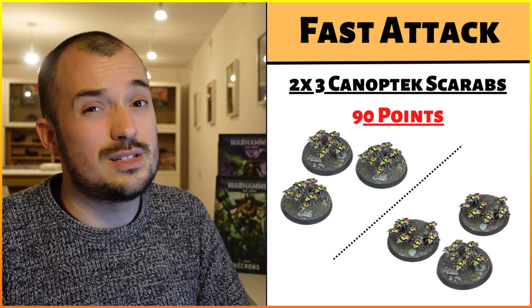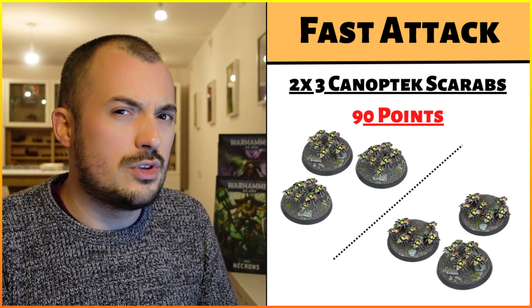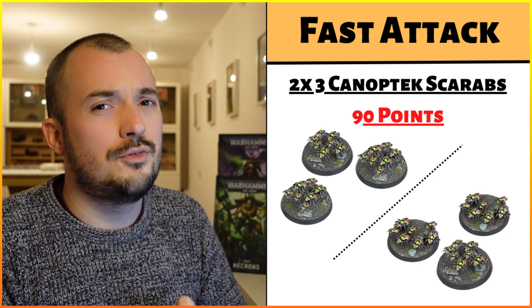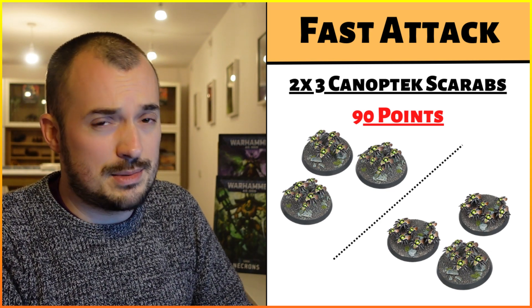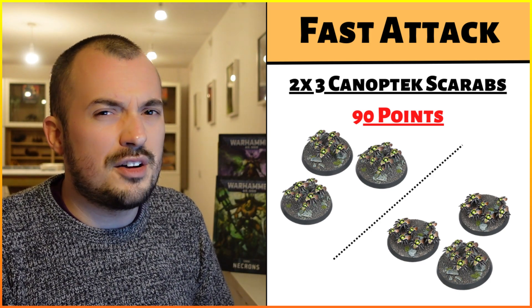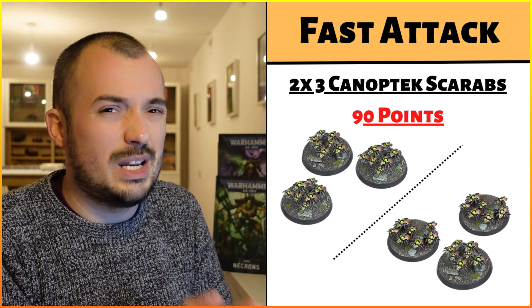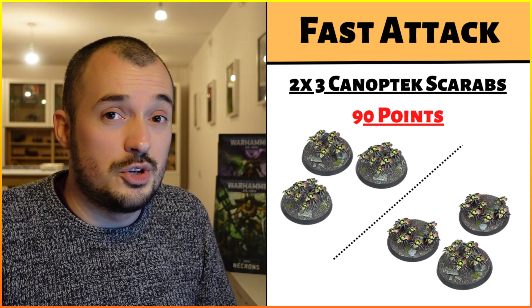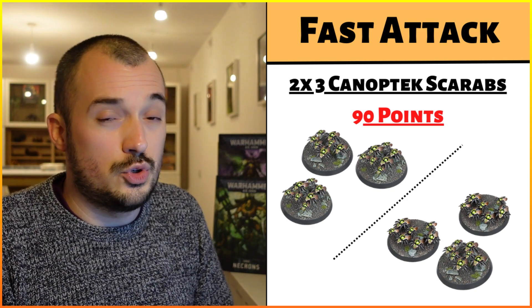Moving on to fast attack — I don't ever leave home without my Canoptek Scarabs. I've gone with two units of three minimum-sized Canoptek Scarabs, 45 points per unit, 90 points total. For this list they're actually going to be staying back, because I've got the Ghostarks doing the forward objective stealing. The Scarabs stay on the home objectives. They've got flat bases so you can hide them comfortably. Minus one AP weapons become zero AP, which helps their poor armour save slightly. They can also screen out deep striking units from turn two onwards.